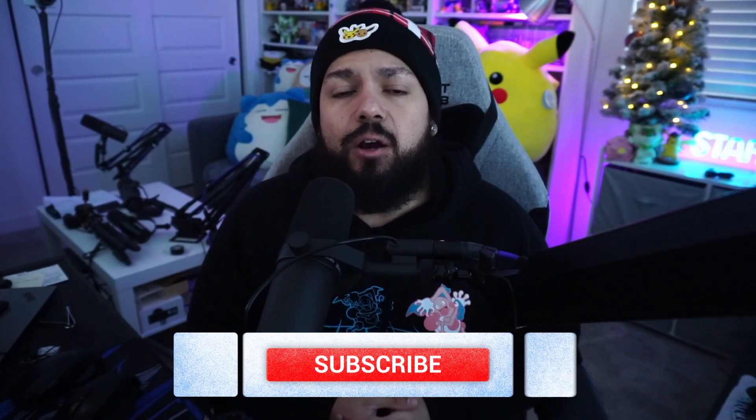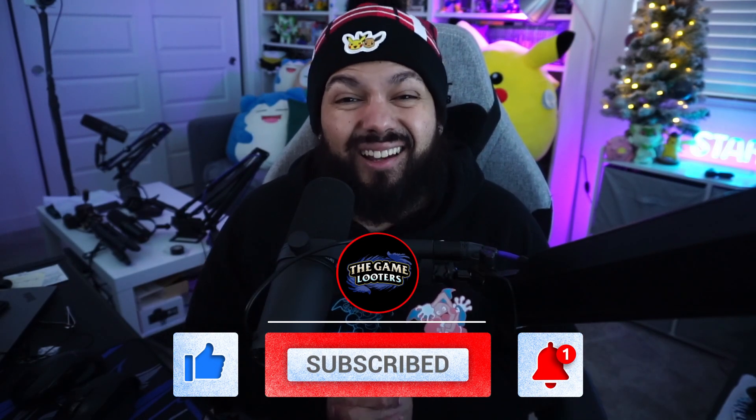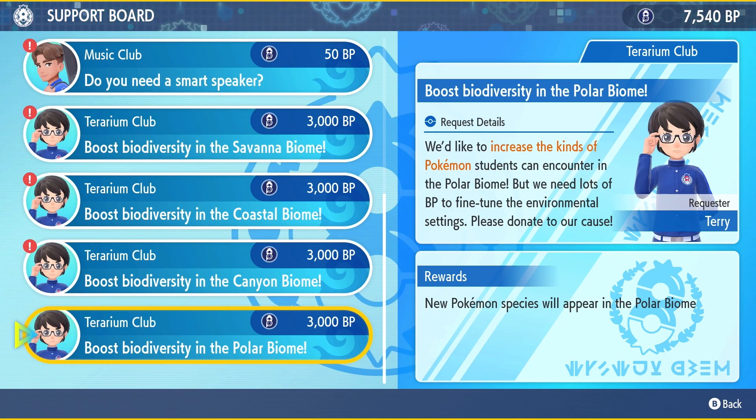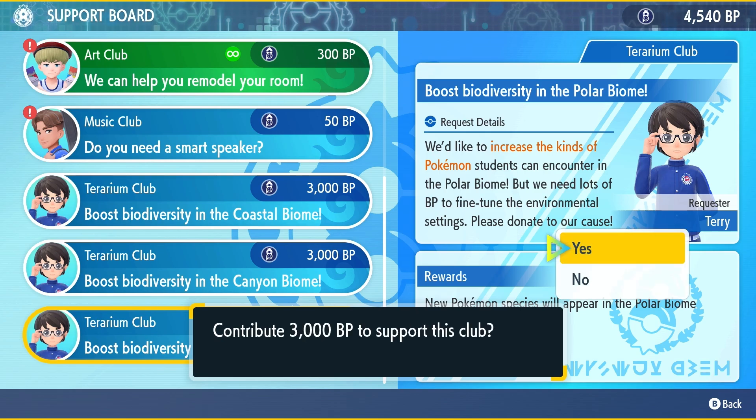What's going on trainers, Dom from the Game Looters here. In this video we're going to be going over how to locate a specific starter. For these starters we're heading to the polar biome. The polar biome costs 3,000 BP in the league club room to unlock, so if you don't have 3,000 BP you won't be able to find this starter. If you want to fast track getting a lot of BP, watch this video where I go over how to farm as much BP as possible, as quickly as possible.